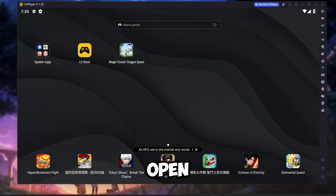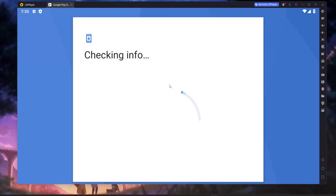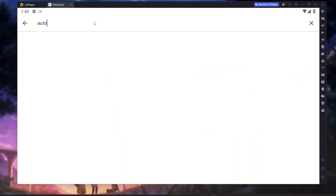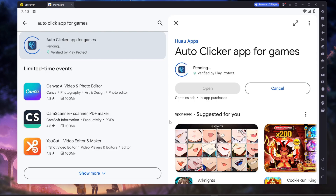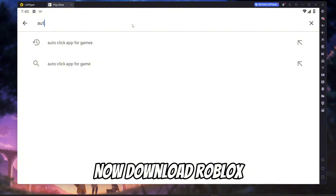You want to open up Google Play Store and sign in or sign up into the Play Store. Type 'autoclick app for games' on the search bar and download this app. Then type Roblox on the search bar and download Roblox.